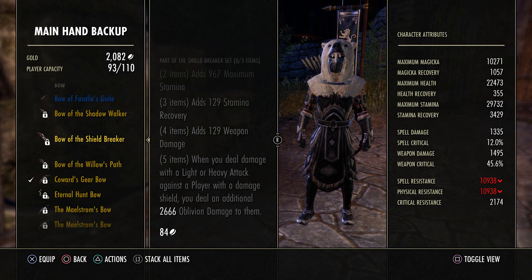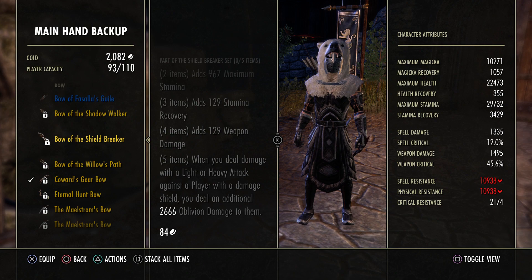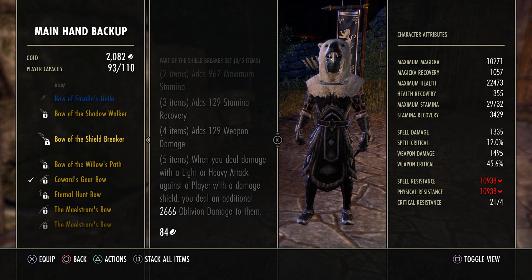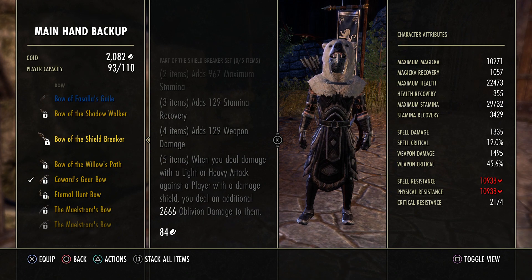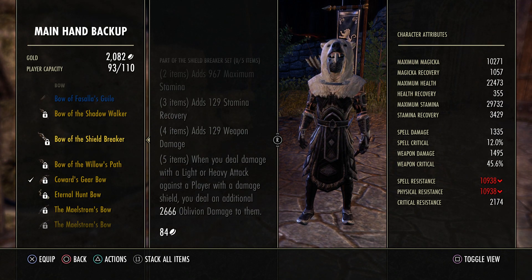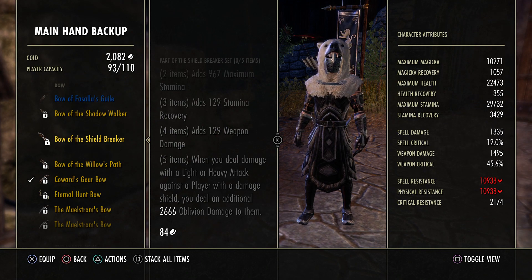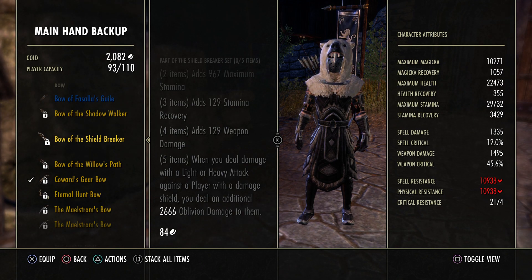To negate that from ever happening: basically you will burst people down to like 2k health and they clap their hands. Most sorcerers literally just won't heal themselves. So all you gotta do is switch bars and light attack them. Just throwing that out there — it's an option. You can throw the salt in the comments.